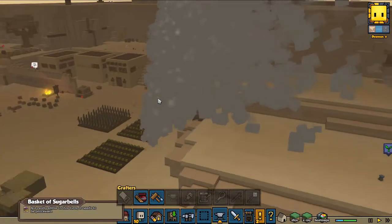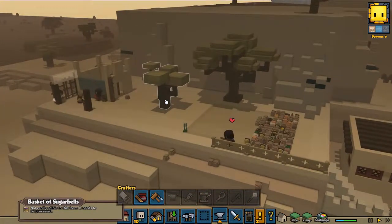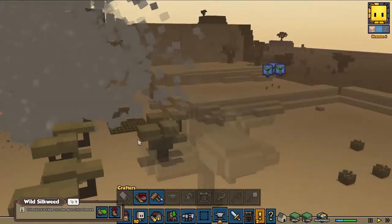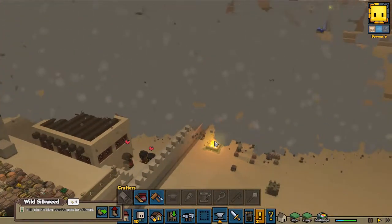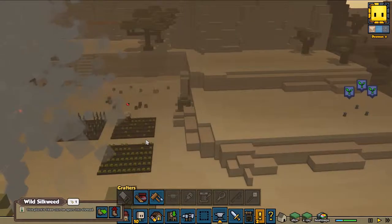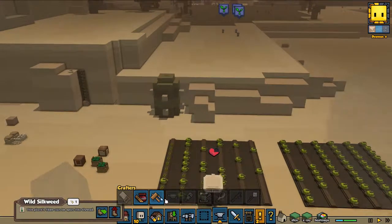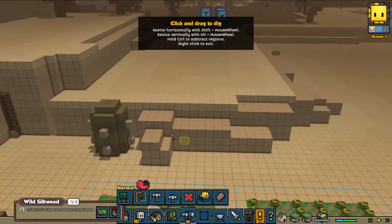Sandstorm coming over — man, that isn't nice. This is not fun. I hope this doesn't harm my colonists. Well, it doesn't seem to harm them. Now we need to mine because somehow they are not picking up these herbs, and I really need those herbs.